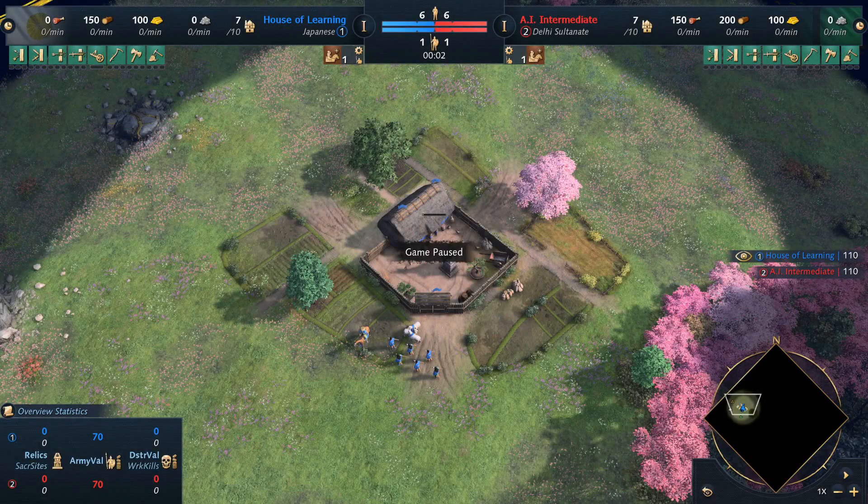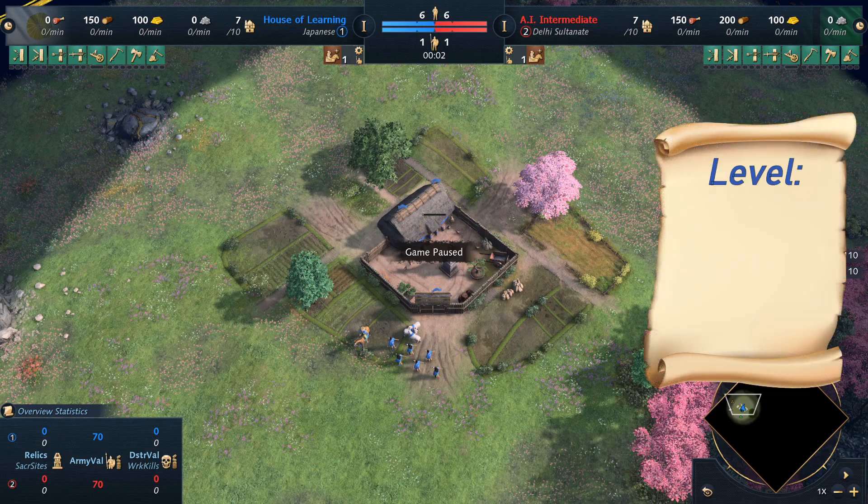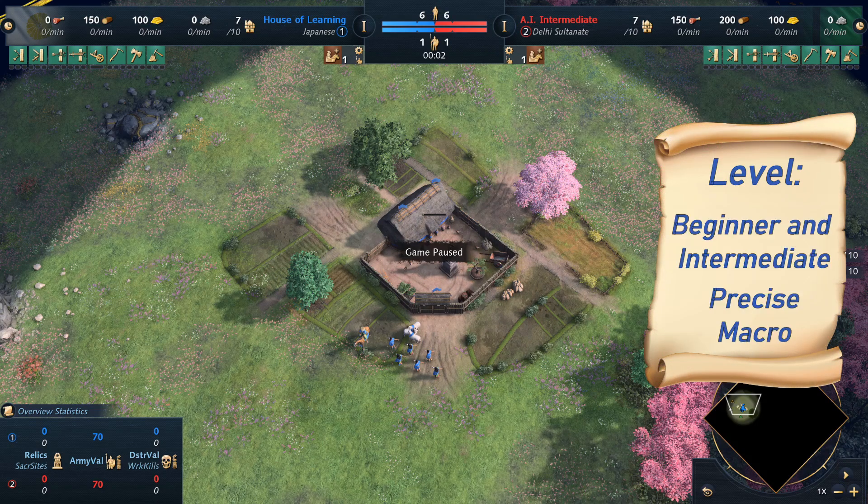So here we are in Part 3 of this flexible Japanese build order. If you have seen one or both of the other parts, you can use the chapters provided below to skip the opening. If not, I will now explain everything step by step.